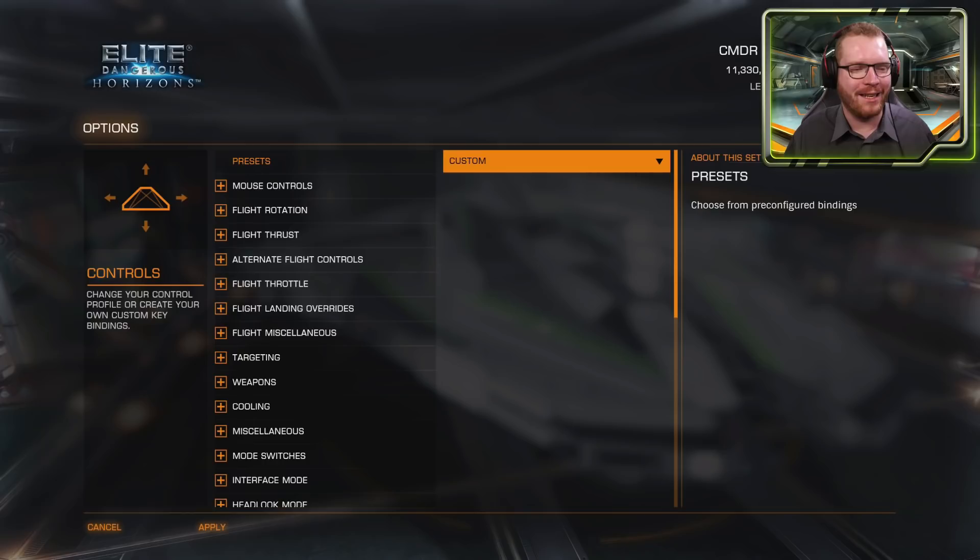Hello ladies and gentlemen and welcome back to Elite Dangerous — or rather the settings menu. Today we're going to go through all the different keybindings, one group at a time, talking about what they all do. You can use this as a reference guide. In the timeline below and in the description you'll find timestamps so you can jump directly to any specific category.